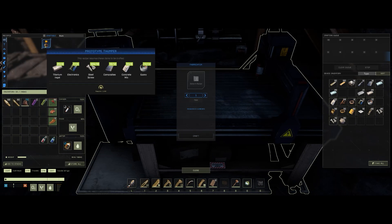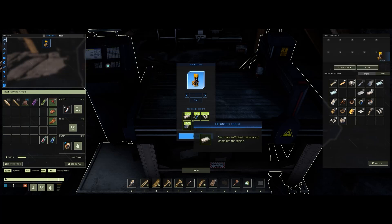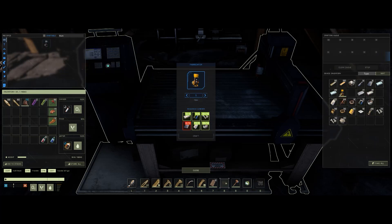The thumper you see here is a prototype thumper. It is built at tier four, so it needs a fabrication bench. You can see there are quite a few resources required, and it takes 1500 power to run. We'll make one and throw it in our inventory.